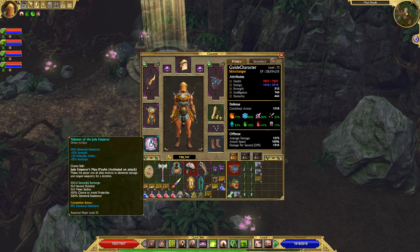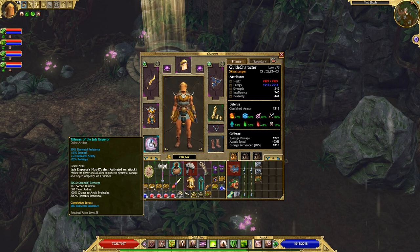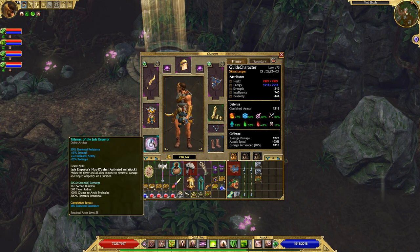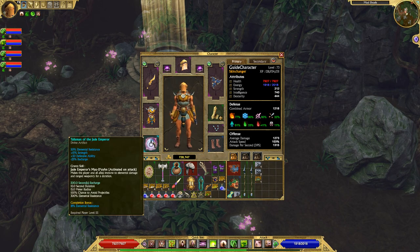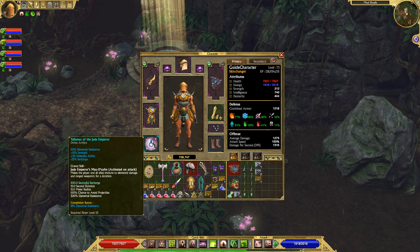Talisman of the Jade Emperor — I basically got this just to make up my lack of resistances. It comes with a decent amount of elemental resistance and I have an elemental resist completion bonus, which is why I chose this artifact. I can also switch this artifact out for the Apples of Idun artifact if I'm about to fight Hades or any boss that uses a ton of vitality damage — that will give me max vitality resistance instead.